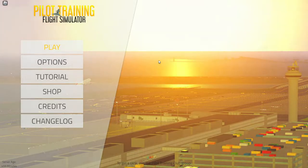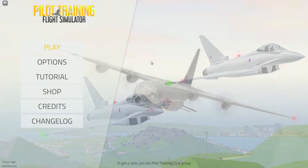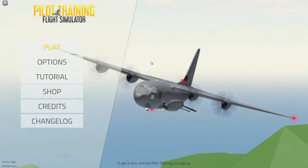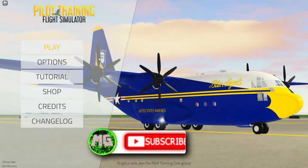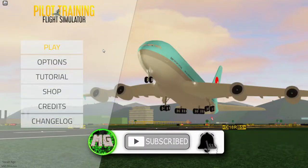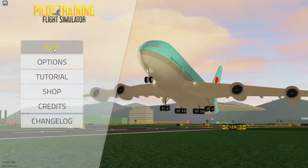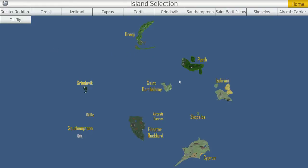Hello everybody and welcome back to Roblox! Today Doge is going to be playing a flight simulator. I actually played this game a very long time ago, I think it was like episode 63 or something. This is the game where Doge ended up flying a walrus, which was really interesting. There's been a brand new winter update so I wanted to check it out. For the month of December I'm going to be checking out a bunch of winter themed games, so this is going to be the first one.